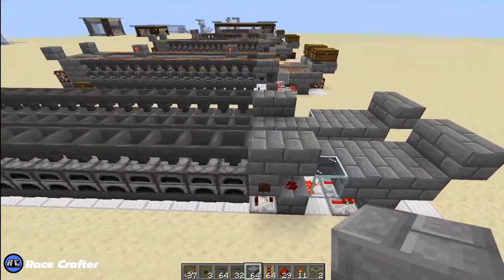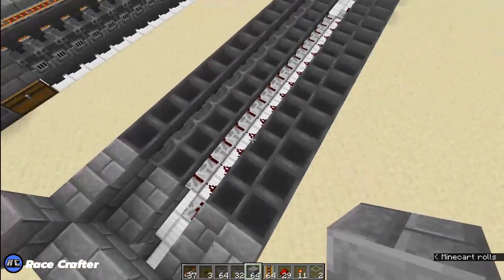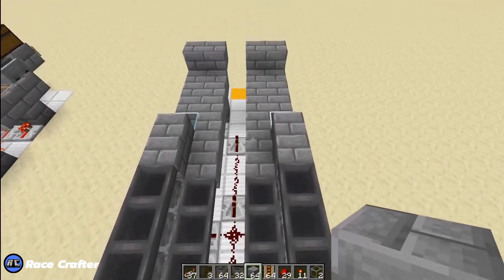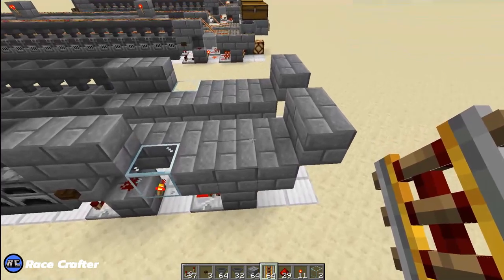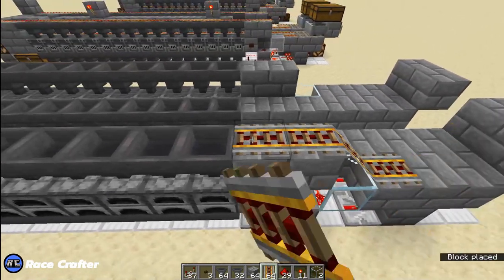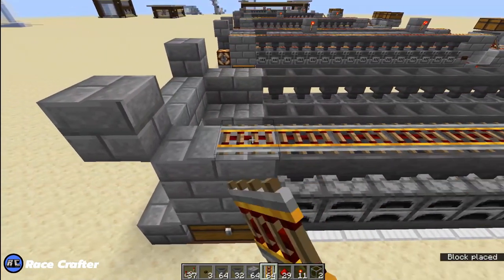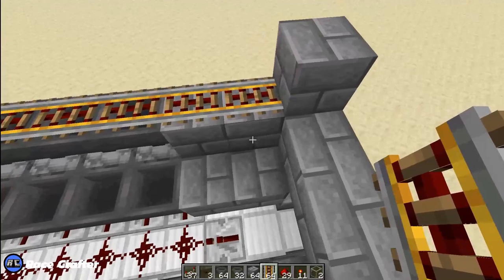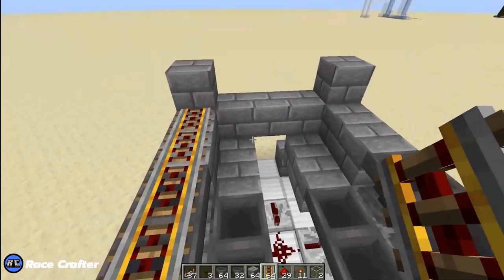We are looking mighty fine now. Let me give you a little overview so you can see better just in case you made a mistake. Next, we're going to grab our power rails, and they're going to go down the line starting with the block behind the glass — all the way down the line, on top of each hopper, all the way to the stopper block.